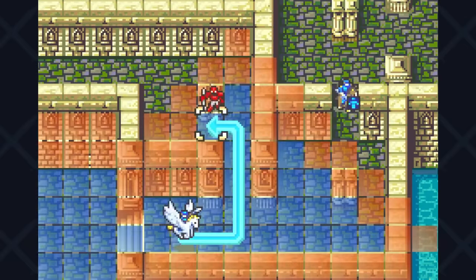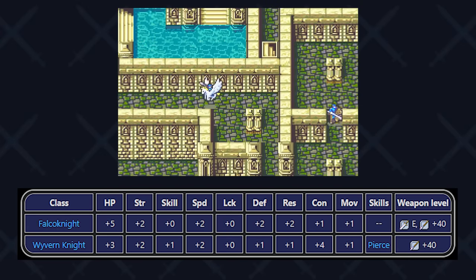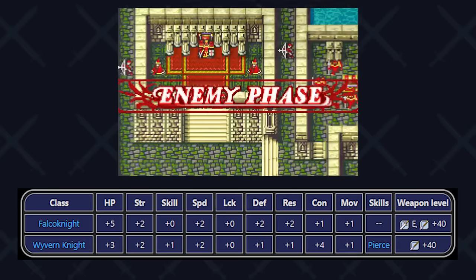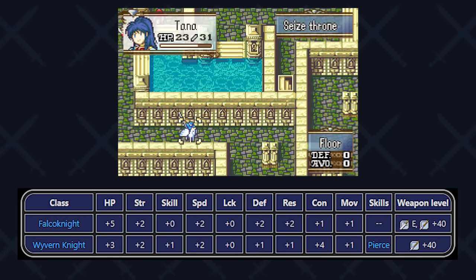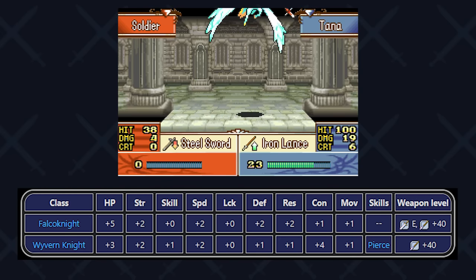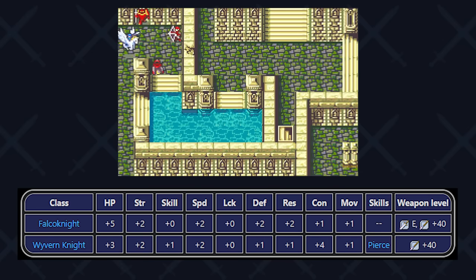After saving the gang, we start making our way to grab the Elysian Whip. Let's take a minute to talk about our promotion options, because it'll happen on this map. Pegasus Knights in this game have two promo options: the classic Falcon Knight and the Sacred Stones-exclusive Wyvern Knight. In terms of promotional bonuses at first glance, Falcon Knight doesn't look bad — higher HP, defense, and resistance bonuses — versus one more skill point from Wyvern Knight.